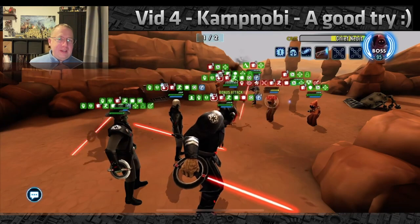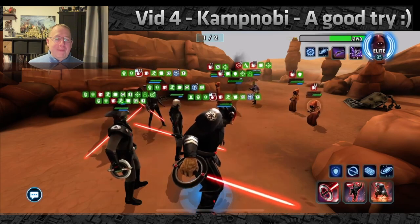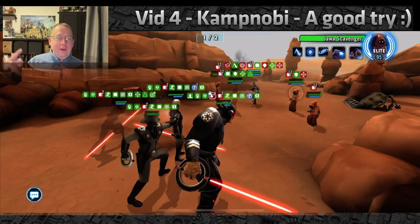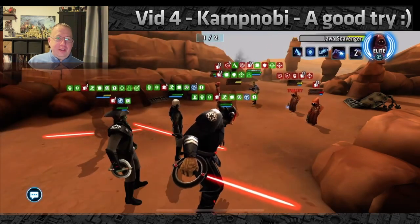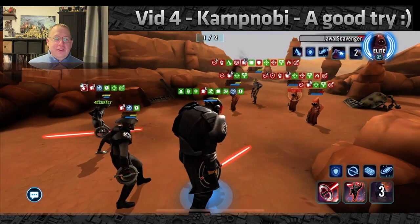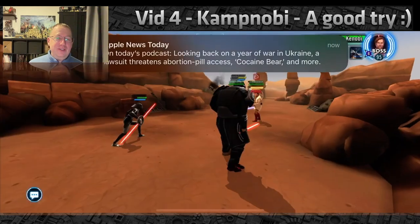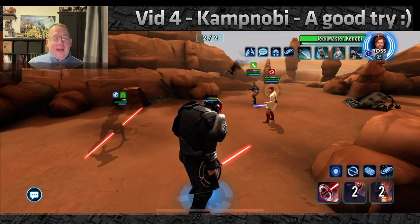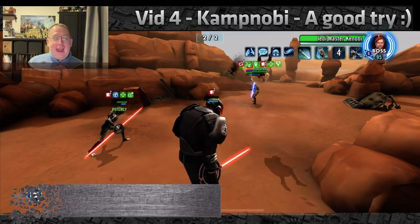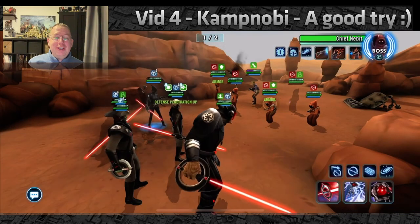We apply tenacity up, which is good, but there are a lot of DOTs on us. Camp Noby didn't start using AOEs once tenacity was up — still focusing single target — and didn't get all the purge stacks on everybody since Fifth Brother's AOE was missed due to the stun. As a result things are too slow, and when the Jawas respond it's pretty much game over. Camp Noby clears phase one but enters phase two with only two inquisitors and no Grand Inquisitor, so phase two just isn't going to happen. Hope this video was helpful — good luck, and I'll see you on the holotables!